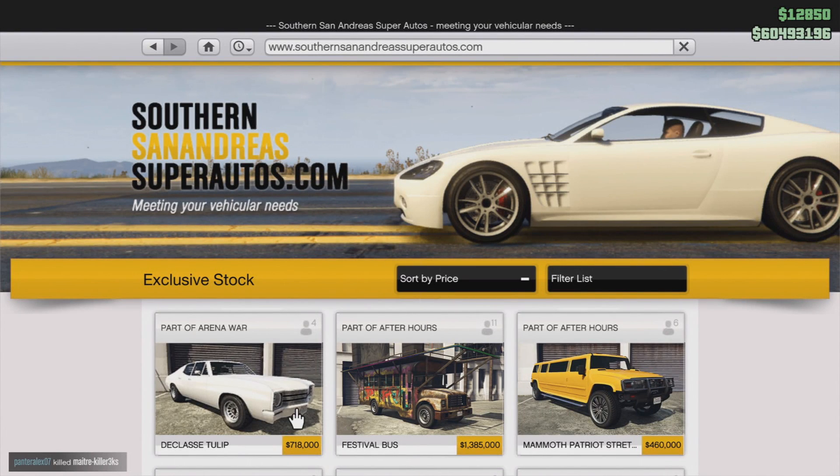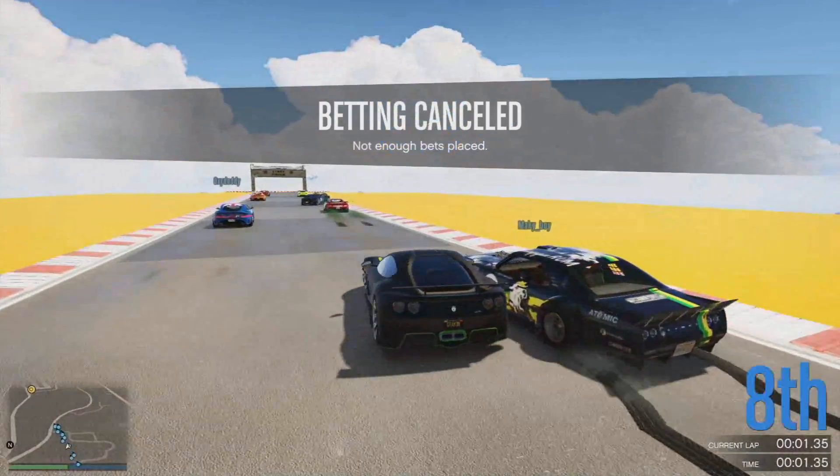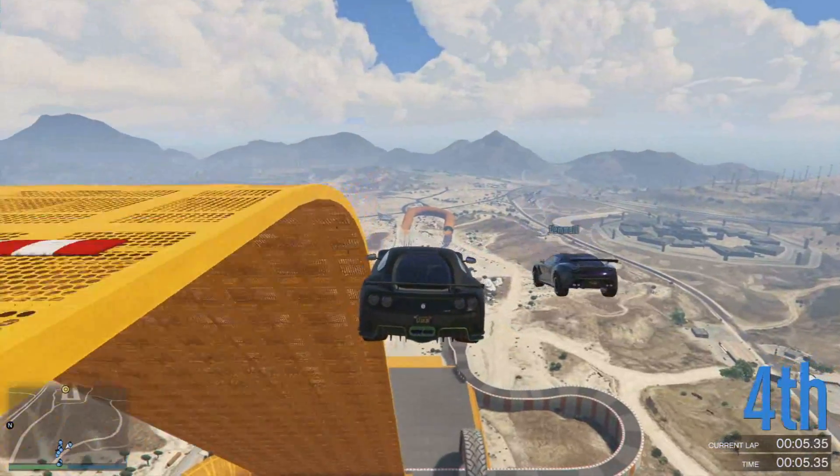Ladies and gentlemen, Rockstar has finally done it. They have added a car with a name that brings home to the wonderful land of the Netherlands. The classy Tulip Muscle Car is now available in the Southern San Andreas Super Auto store.